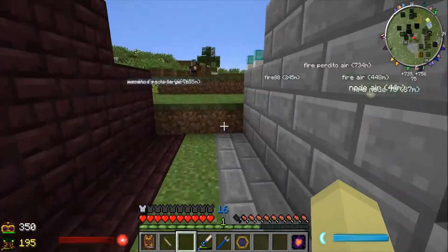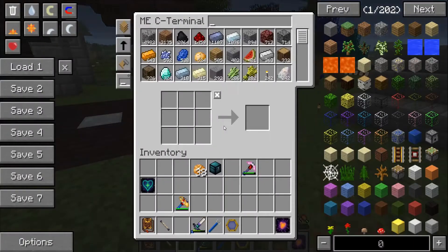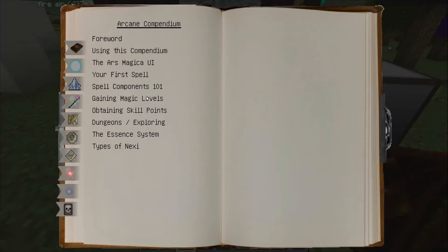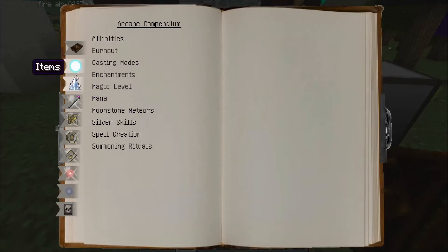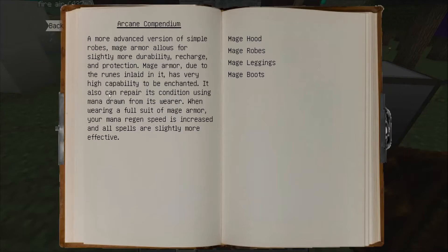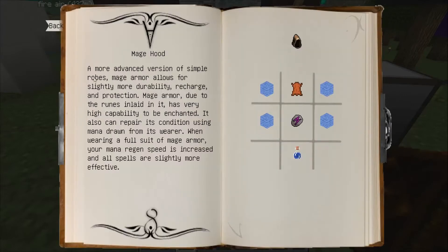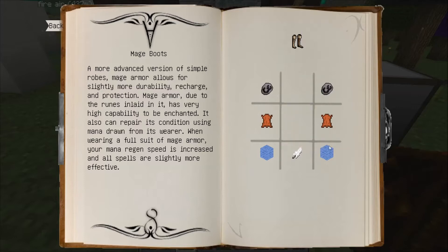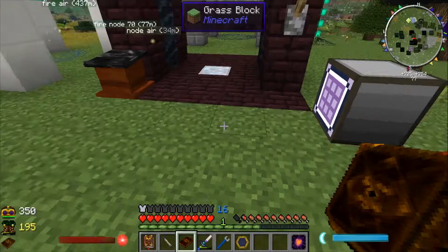That's really it. I did a wee bit of research so we'll move on to that later. But now I want to get my Arcane Compendium and have a look at the armor. It is Mage Armor. Mage Armor is quite good — it makes your spells more effective. When you've got the full suit, your mana regen is higher. And it self-repairs when you're wearing it, but it'll use your mana to do so.